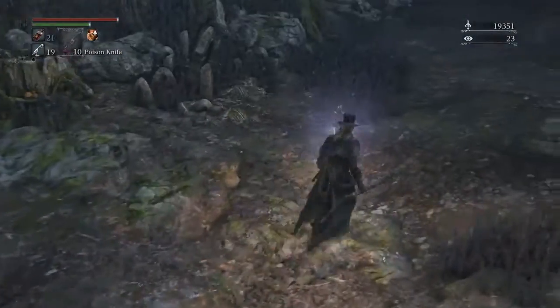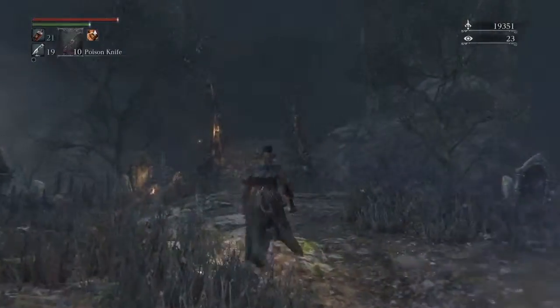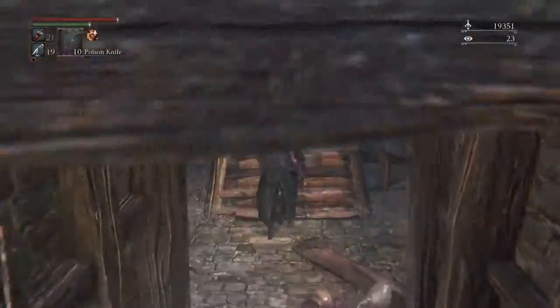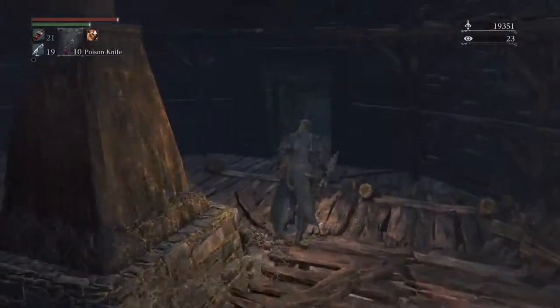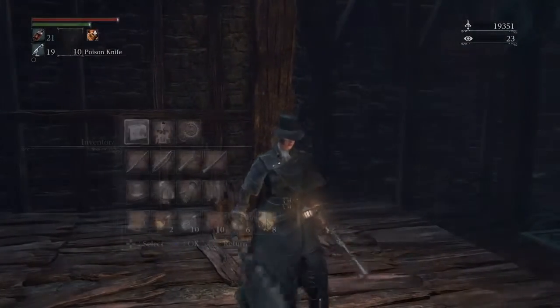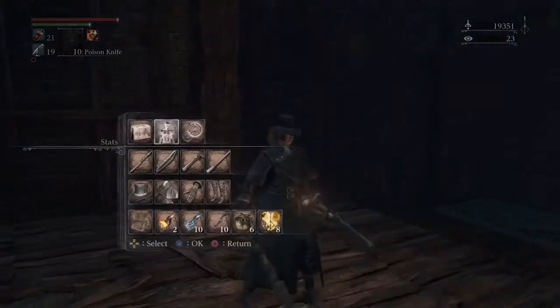First, we're going to start at the Forbidden Woods lamp that you come to at the beginning. Now that we've unlocked this place right here, we're just going to go straight down. I have the same loadout from last time except for my skill build character — I have the max vials plus one, the physical damage reduction, and echoes from slain enemies.